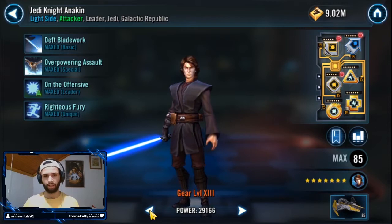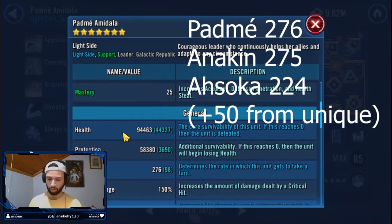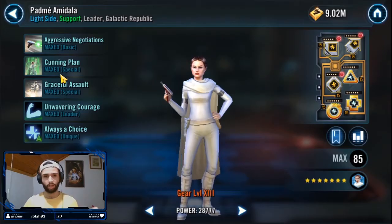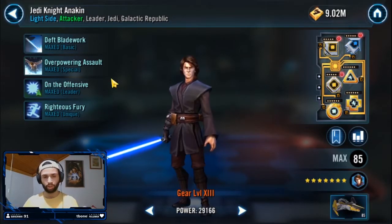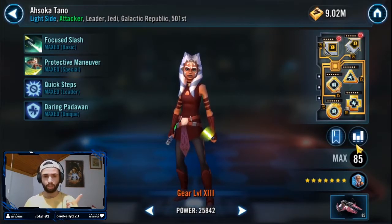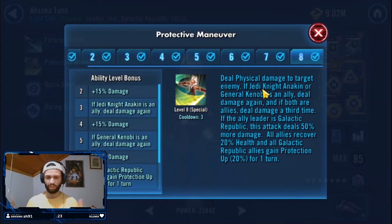After Yoda, the turn order you'd like is Padmé going first. This is essentially an all-in strategy — you're not assuming dodges from the other team. Padmé uses her Cunning Plan to boost protection up on your team, then Anakin goes in and dispels all of their buffs — all their foresights, all their protection up. Then Ahsoka comes in with her Protective Maneuver special to delete their Padmé, which significantly reduces the effectiveness of their mirror overall, usually netting around 57 banners.